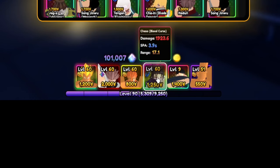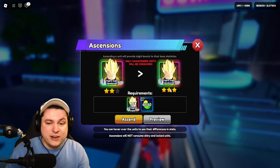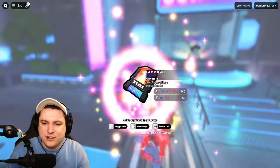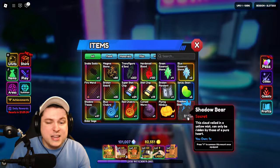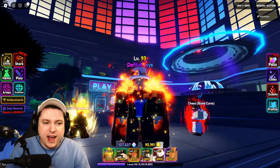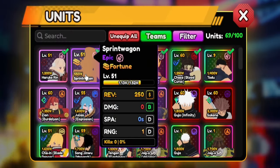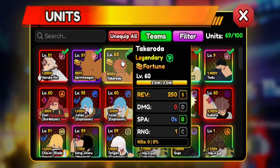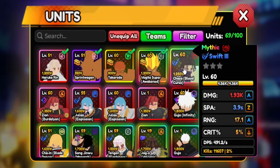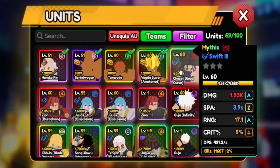Now we have Sukuna in our party, looking absolutely awesome. The next thing I want to do is quickly make my Vegeta into a 3-star — I should have done this a long time ago but totally forgot about it. Now we have Vegeta 3-star getting himself another 8% or 9% extra damage, which is very good. I have my team ready — we have Sprint Wagon, which gives money; Takarota, which gives money; our main DPS, Vegeta Super; and JSO Blood Curse. These are both two evolved Mythic Units — you need them evolved, otherwise they're not going to be good enough.